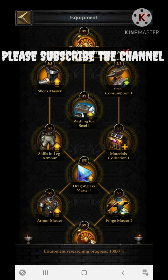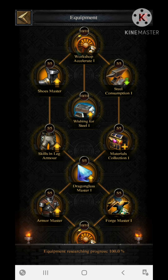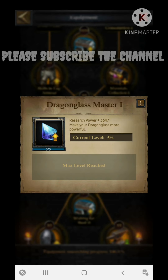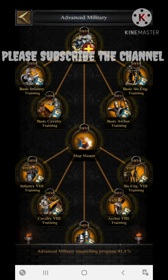The second important section is the equipment section. You have to complete this equipment section by 100%. The reason is that on the governor you are using some equipment that is going to help increase your march size. Apart from this, it also increases your dragon glass percentile of attributes, and dragon glass also improves the basic march size. So complete this equipment section by 100%.